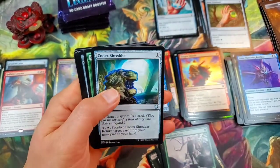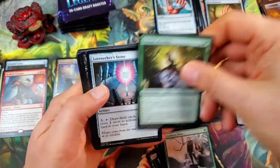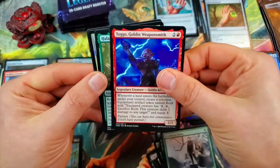Codex Shredder for our first uncommon. Ordeal of Nylea. Lore Seeker's Stone. Plague Reaver for our rare. Togo, Goblin Weaponsmith.